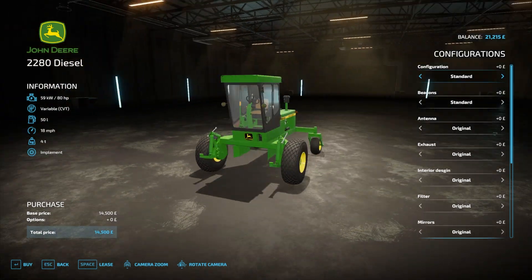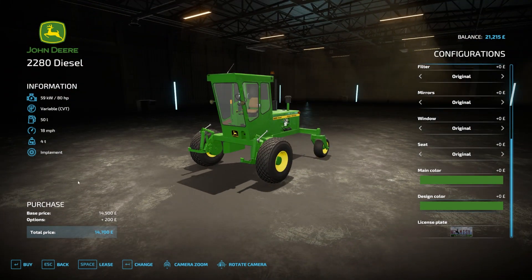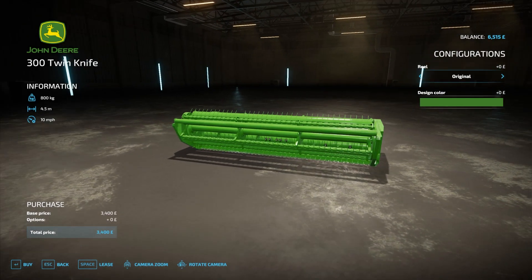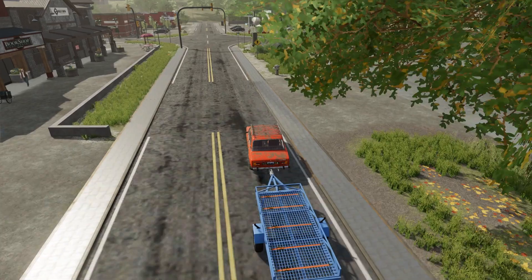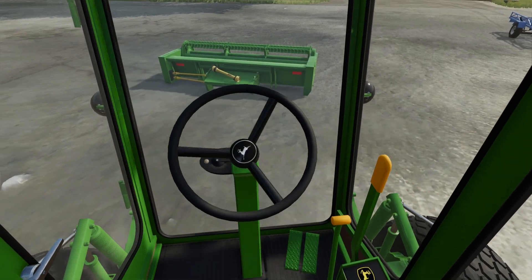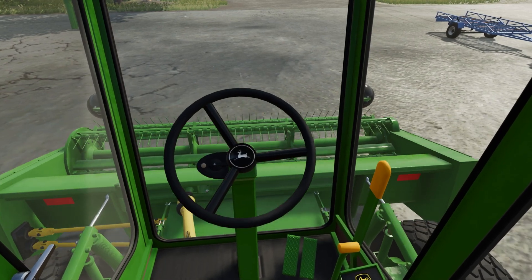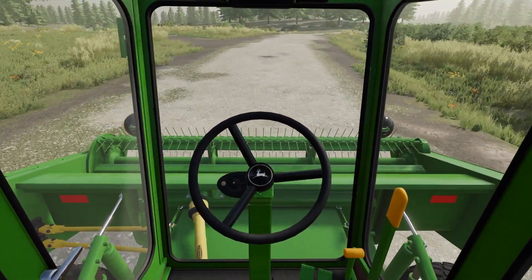So this is the mower — 14,000 is about right for it. Do we need a weight at this stage? It just looks like a tractor backwards, which is basically what they've done here. Let's get this purchased. Now let's get the header. Look at this beauty — looks nice from the cab. Let's get it picked up, get that attached, and head back.